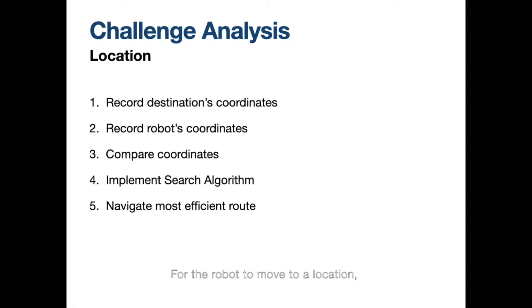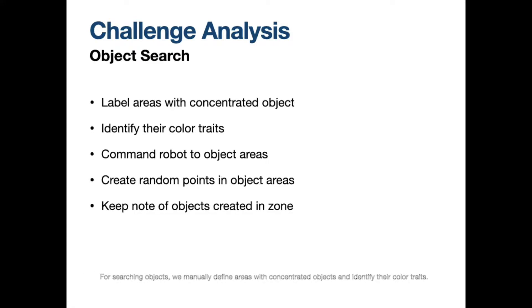For the robot to move to a location, it compares the coordinates of its destination and its current position, then implements the search algorithm in a weighted 2D map to navigate through the most efficient route. For searching objects, we manually define areas with concentrated objects and identify their colored traits. Then, according to the robot's need for colored objects, we command the robot to those object areas. Inside the area, the robot searches by moving to random points within it for greater area coverage. For each object area, we keep note of whether or not the robot got the desired objects for later optimization.